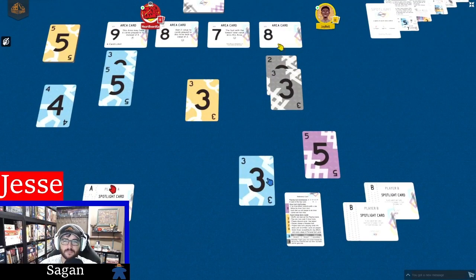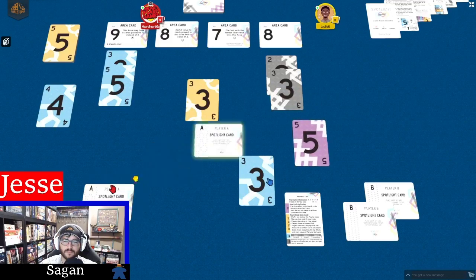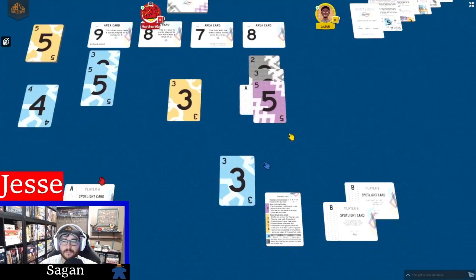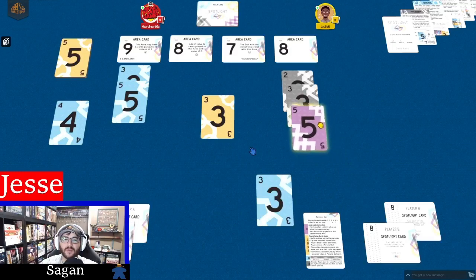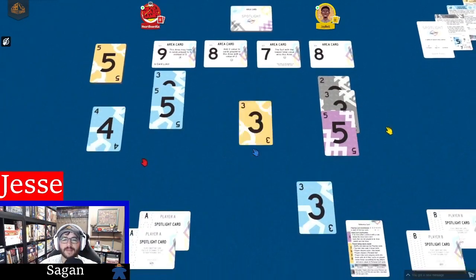So as I mentioned before, if Jesse chose gray but then he played this purple five, he could play it with a spotlight card. And now that purple five is going to score for gray in that round. So your spotlight card is always guaranteed going to be going to you no matter what color it is.